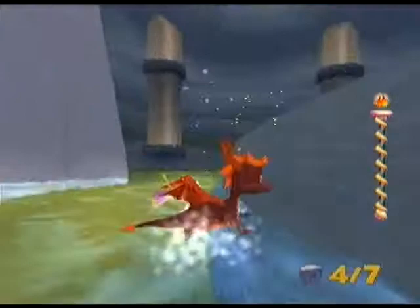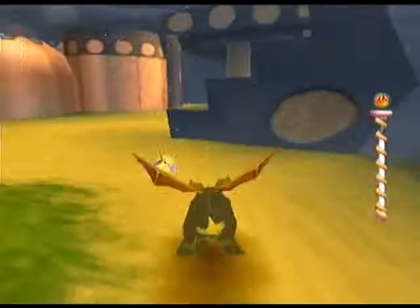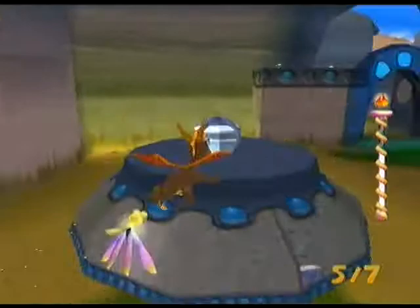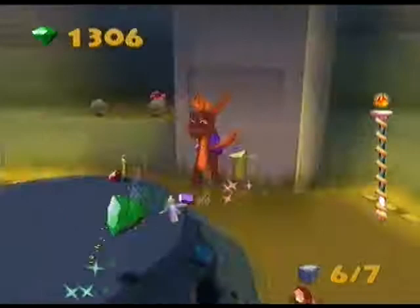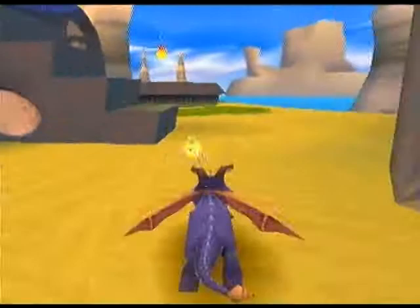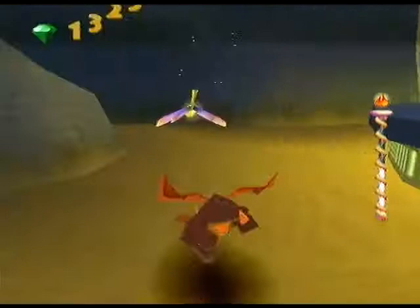Let's get that super flame thing again, and probably one more time after that - it doesn't actually last all that long. Oh, I missed a gem - what the hell? Gems here, there's a box there, let's destroy that, get the gems, and then destroy that. I'm going to go back for another refill of the super flame so I can go back to the beginning of the level where there was like another one under the water. I'm pretty sure you guys remember which one I'm talking about. Did I miss anything? Yes I missed another gem - what's wrong with me today? They're so bright and shiny, how could I miss them?